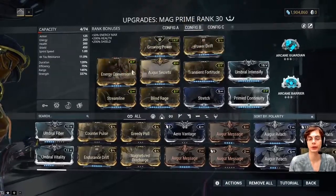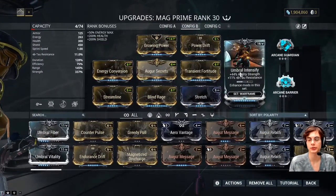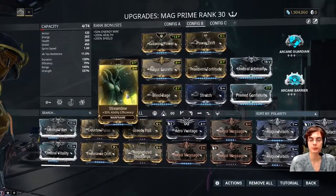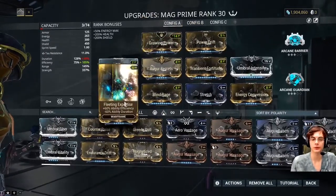So the first thing you're going to want to do is: Growing Power, Power Drift, Energy Conversion, Augur Secrets, Transit Fortitude, Umbral Intensify, Prime Continuity, Stretch, Line of Sight, Rage, and Streamline. Or, if you want to go the duration route — less duration — you can do Fleeting Expertise.